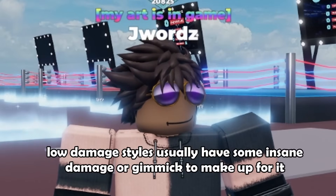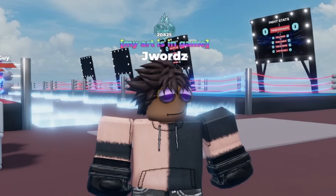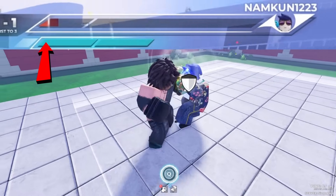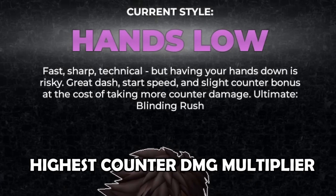Normally, styles with below average damage usually have something to make up for it. Like hands low, for example — sure, he may have below average base damage, but this style has the highest counter multiplier in the game, making him deal some insane burst damage.